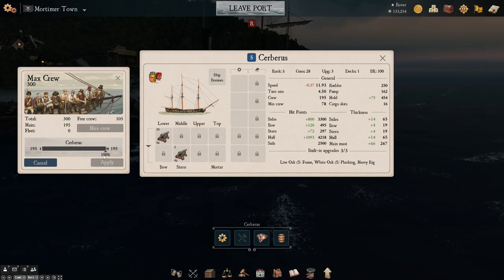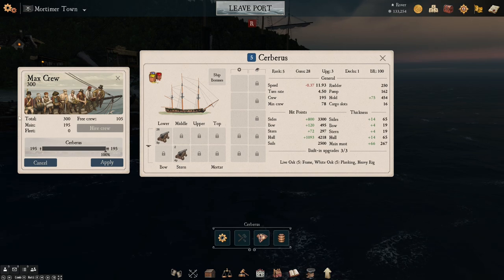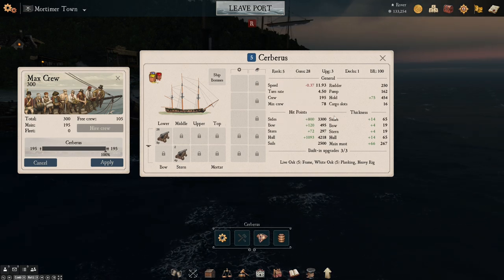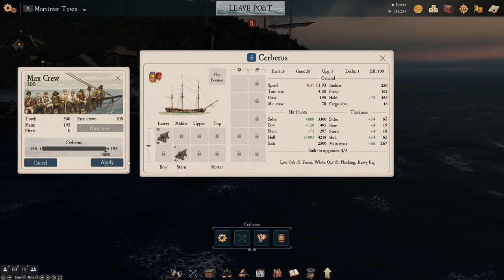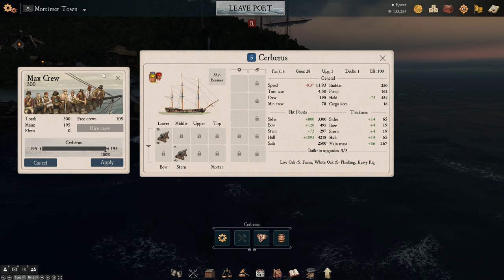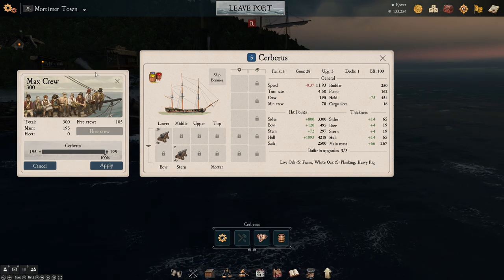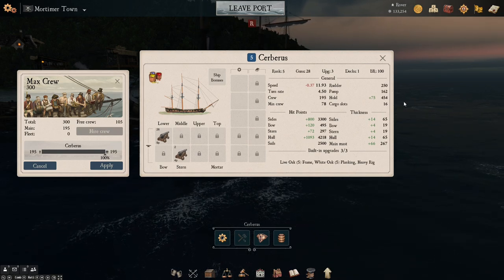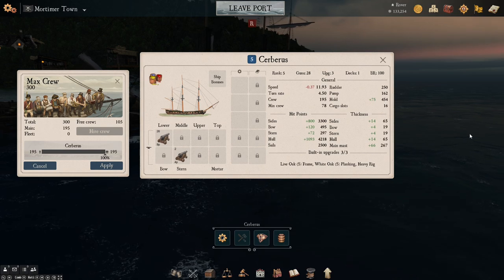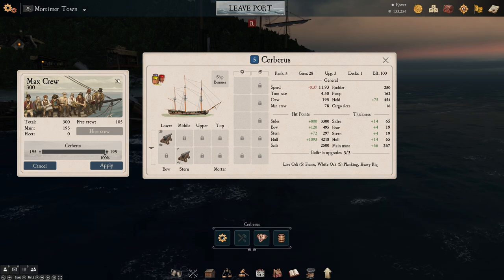You can sail a ship with less crew — I can under-crew if I so chose — but the less crew you have, the less effective you will be in battle. So you absolutely want to avoid sailing ships unless you can crew them at least 90 to 95%. Don't even bother leaving port unless you can crew your ships at least up to 90%, and preferably 100%, because otherwise you will notice a steep decrease in the effectiveness of your vessel.